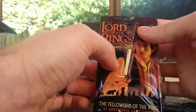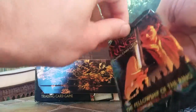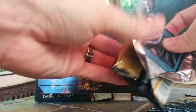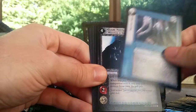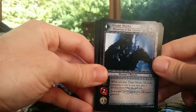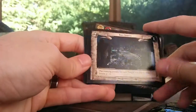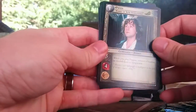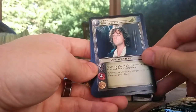First I'll do the booster pack. Mallorn Trees. Lernertia — it's a very usable, good uncommon. And Bree Streets for him to not be roaming. And the rare — Pippin, Hobbit of Some Intelligence.